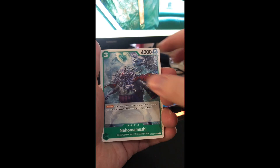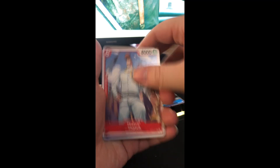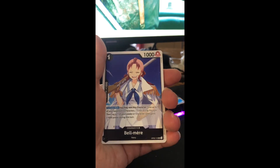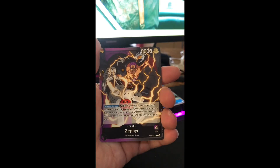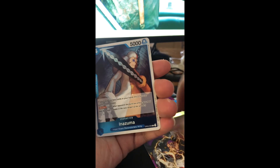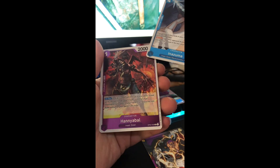This is pack seven or eight — let me count the Dons: one, two, three. So this is pack eight. Another dual color leader — black-purple Zephyr — and rares Izuma and Hannibal. Seeing a couple double-ups, which is perfectly fine, because for a playset in the actual game's deck you need four cards of a certain type, so getting doubles isn't bad. Plus you can sell them if you get too many.